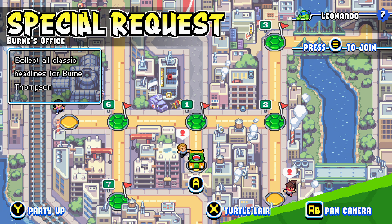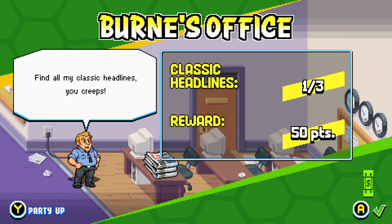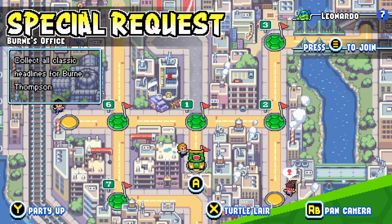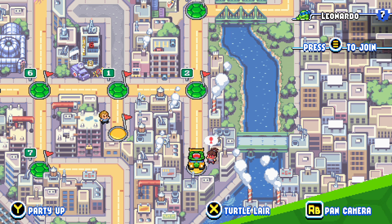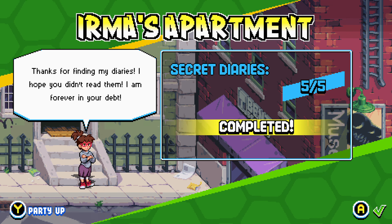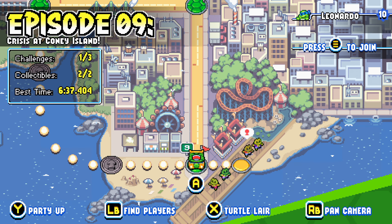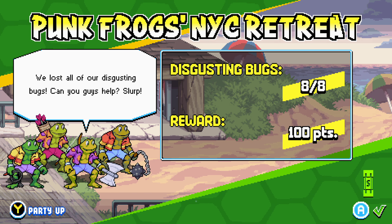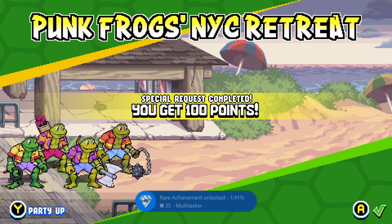The final step is to go to the world map and visit all of the cameos that are available on the map. Here, you will actually deliver the collectibles that we've been collecting, which includes things like the diaries, the headlines, the shards, the bugs, and the VHS tapes. Once you deliver all of them and complete all of these side objectives for extra points, you'll also unlock the multitasker achievement or trophy.